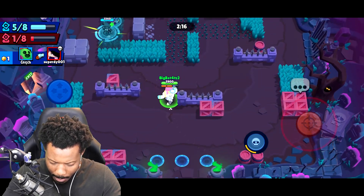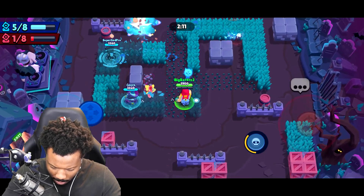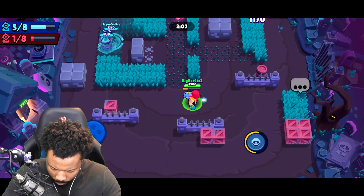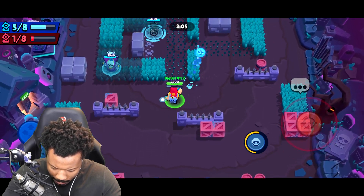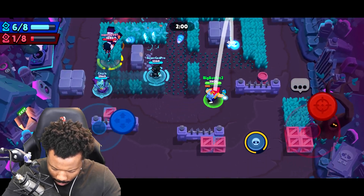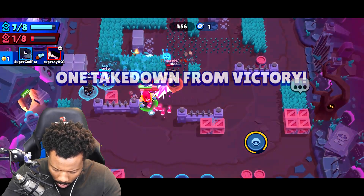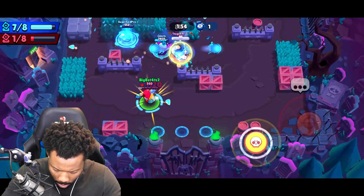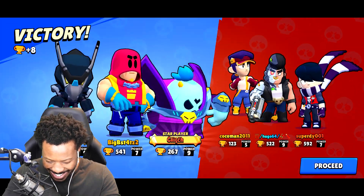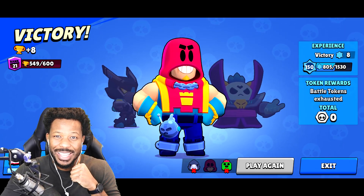Remember, if any of them — obviously if we win in general, we can get Bunny Grom, so that's exciting to know. Don't you even think about it. Grom would not approve what you're doing right now. Oh, he just gave it up. Let's go! Glitch with the star player. Ladies and gentlemen, it's Bunny Grom time!